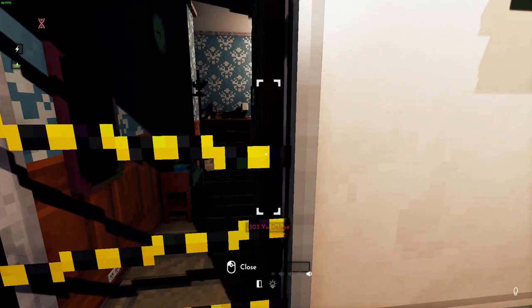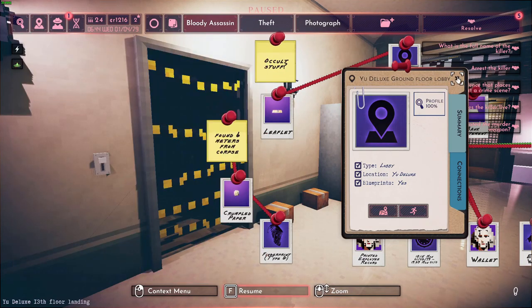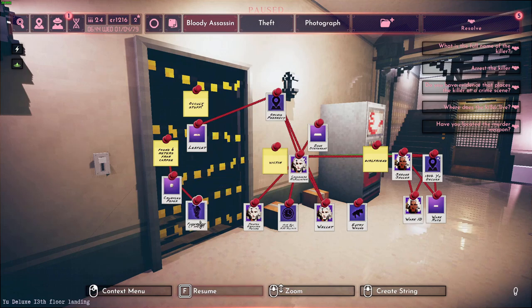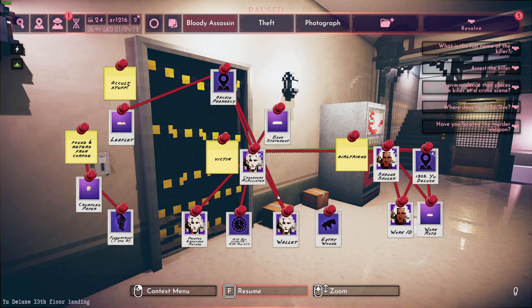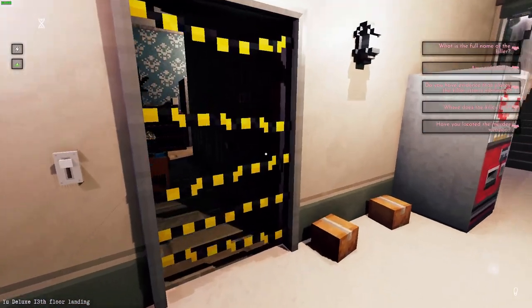The cops have already been here and marked the place. Before we go in, look at what we got so far. That's the first victim. The killer had a leaflet in the area — it was related to the killer or something else, about Luca Siempre. There's a piece of paper with a fingerprint type G on it. They also investigated the girlfriend of the victim but she appears to be innocent. What's interesting is she had a bank statement related to Luca Siempre, and perhaps there is a connection here. Let's see the second case.